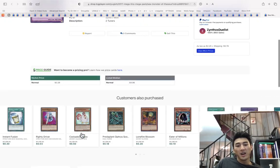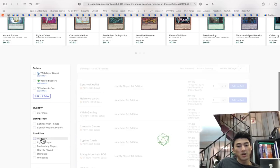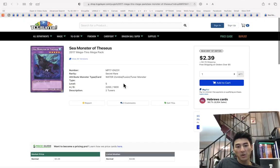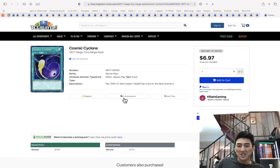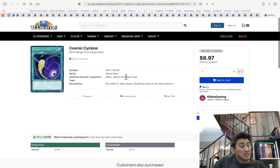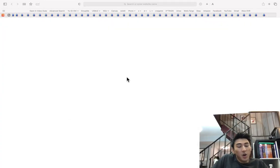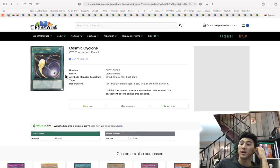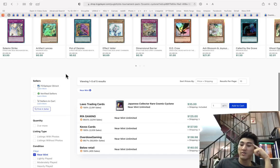Sea Monster of Theseus — because of that new instant fusion card, this may see play. I would pick up one if you don't already have one. Cosmic Cyclone secret rare is seven dollars. The ultimate rares — let me find out — they were about $100 last time I checked. They are $125 and still getting bought out.